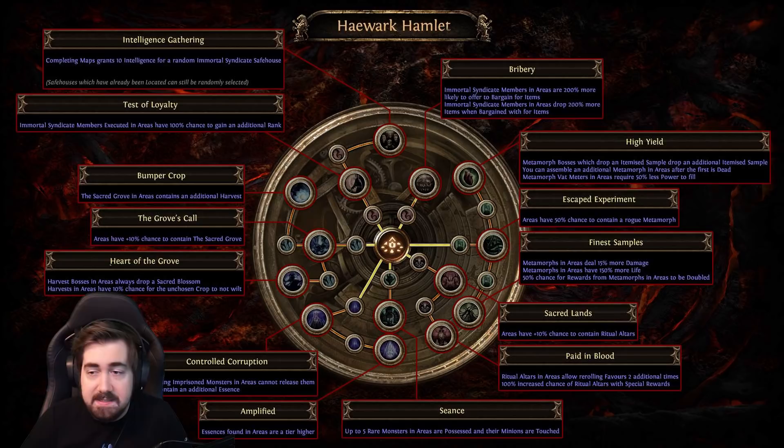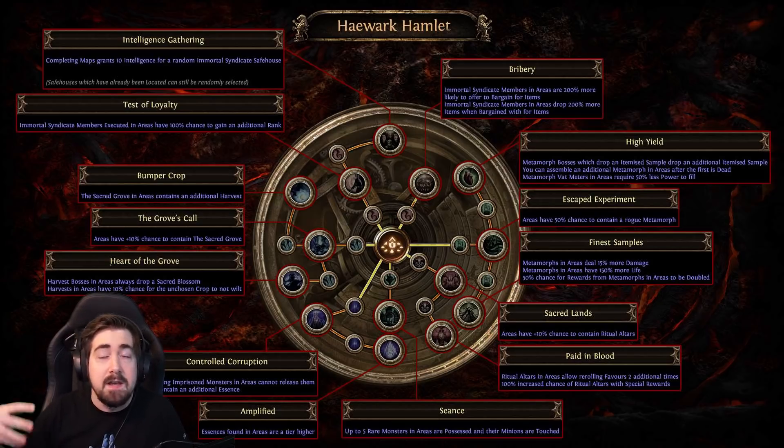Amplified is especially strong now with essences on the map itself — just incredibly good because you're getting up to shrieking essences just like that. You're naturally finding them, and that means when you're remnanting something you can actually get deafening essences. It really adds up, and it's really nice that you're getting such an insane amount of essences.